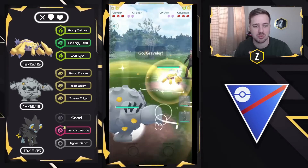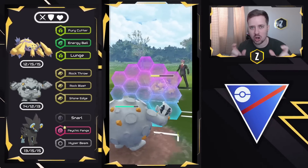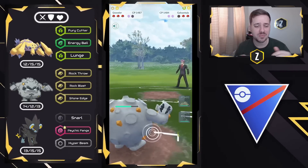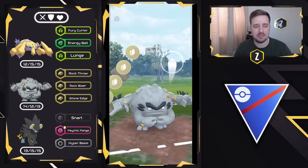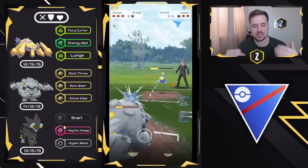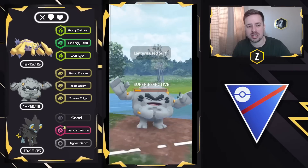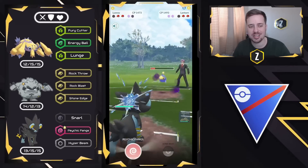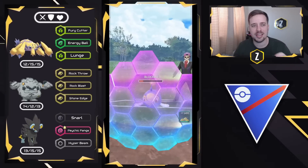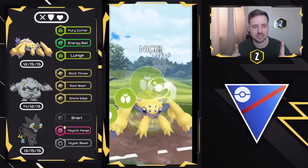Moving to the next one — we have Hisuian Electrode on the lead, they swap in Gavantula, we swap in Alolan Graveler. This is why I liked the Gavantula and Alolan Graveler core: Rock Throw does so well against much of the meta with neutral damage, hard locks down Gavantula, and you'll have energy on the other side. We go straight for Stone Edge. They have two shields but decide to let it go through. This is what Alolan Graveler is capable of — we gave up one shield and completely took out Gavantula, getting their Lantern to about 15% HP.